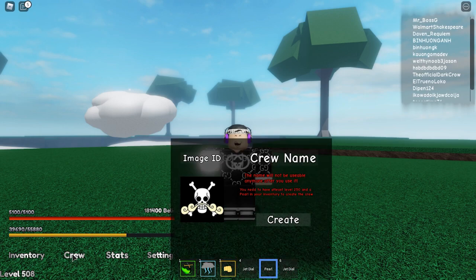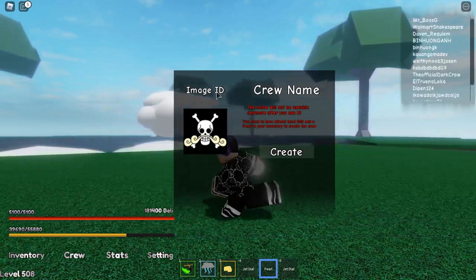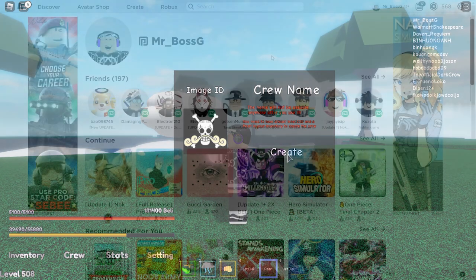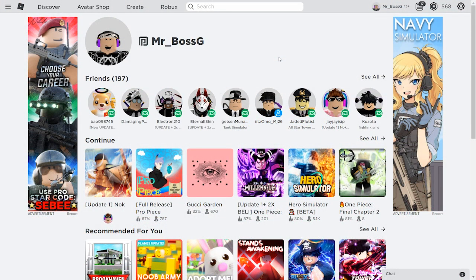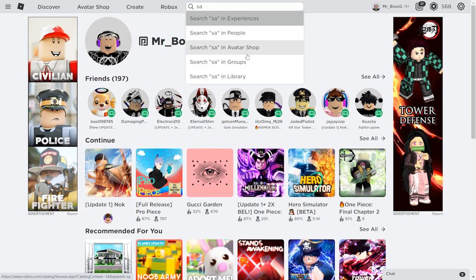Since I already have the bear, let me show you the other steps to make the crew. You need an image ID and a crew name, along with being level 250 and having the barrel. Let me show you how to get the image ID. If you want a flag for your crew, I'll show you how to get an image for it. Go to your Roblox home page.